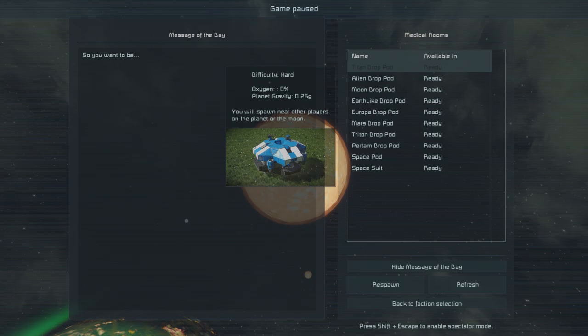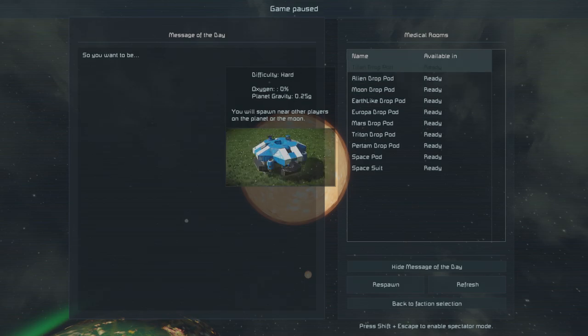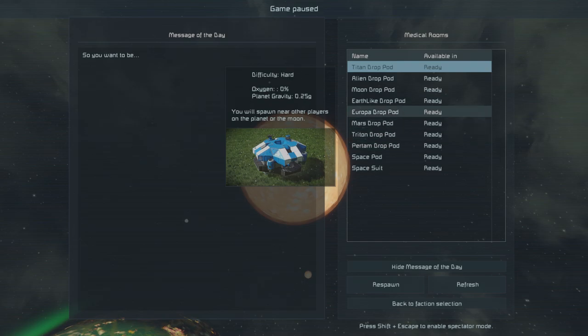We're back and doing a moon drop. The folks at Keen have made the starting point selection much clearer — you can now see difficulty, oxygen settings, planetary gravity, and whether you'll spawn near other players. This information didn't used to be included when you started, so those new to the game have gotten a real leg up.